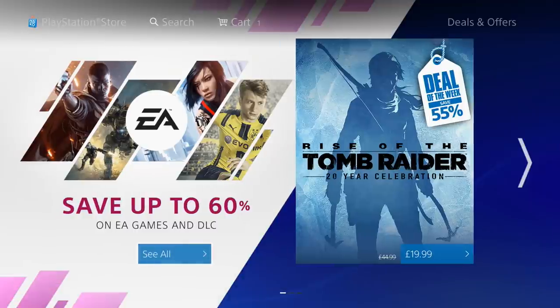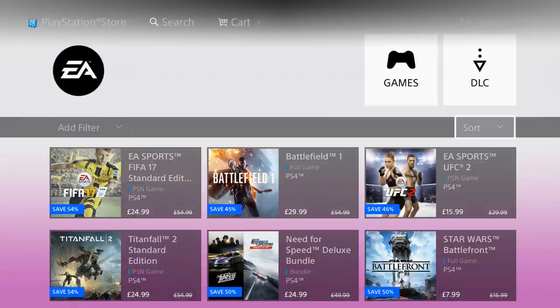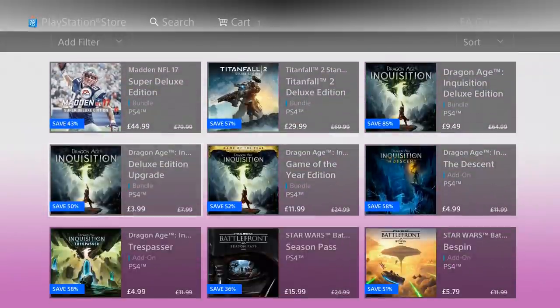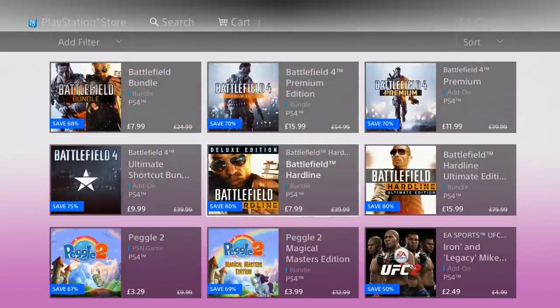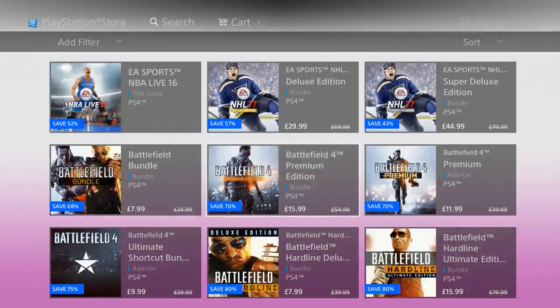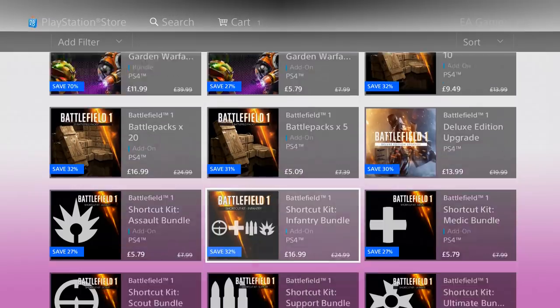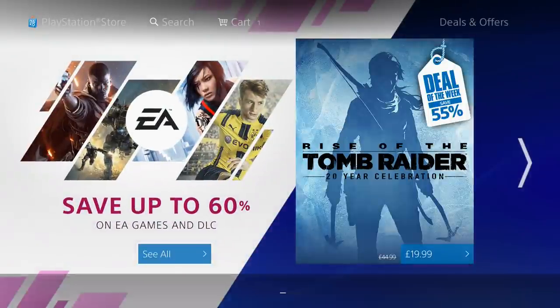Let's get into it. The deal of the week is Rise of the Tomb Raider 20th Anniversary. We've also got an EA sale going on — these are kind of repeats from last week, so I'll browse through quickly in case any of you missed it. We get some Star Wars, some Battlefront, Need for Speed, and all the sports games. NBA Live 16 is on sale — don't buy 16 digitally, get a physical copy in-store for a lot less.